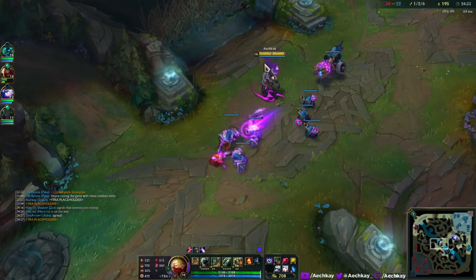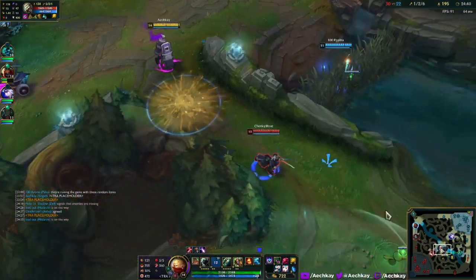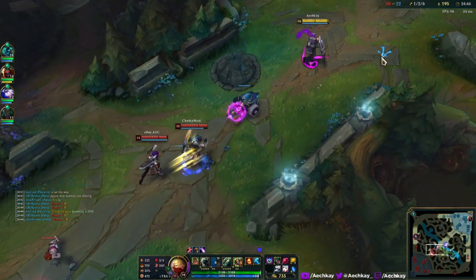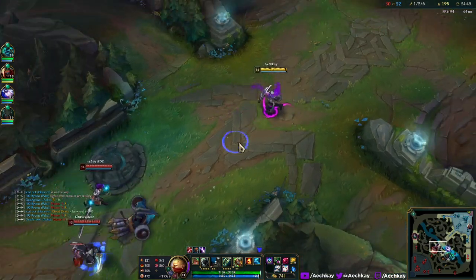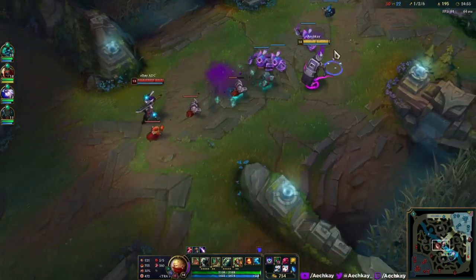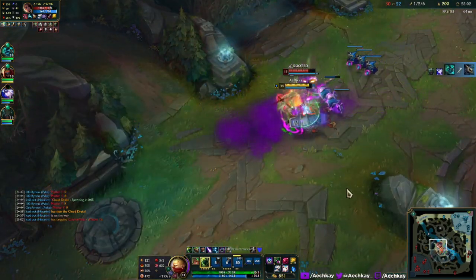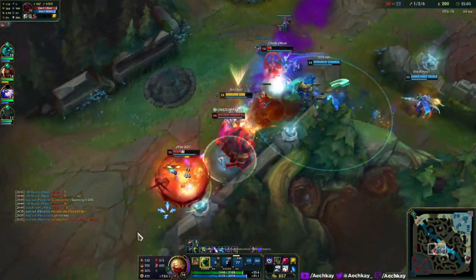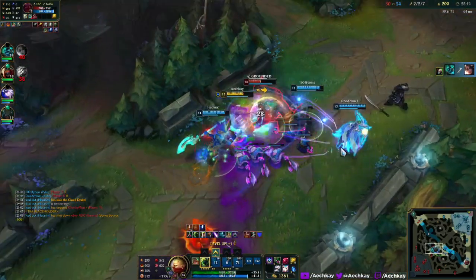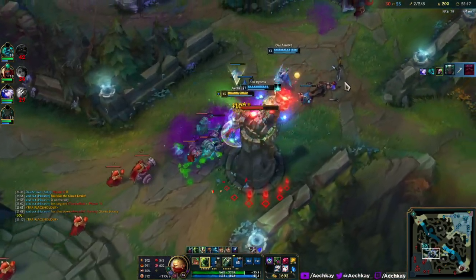Anyways — Samira just popped ult. All right, all right. I thought she was going to walk into it. Let's just run at her. Oh wow — free! It worked out and I get some extra gold. Nice.